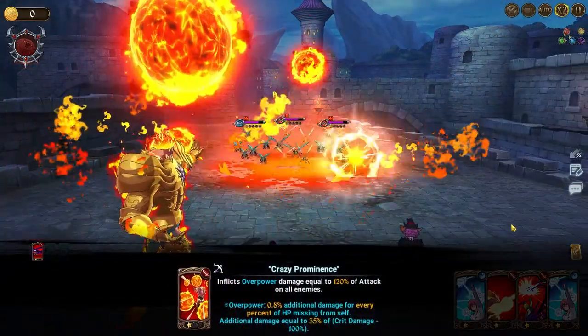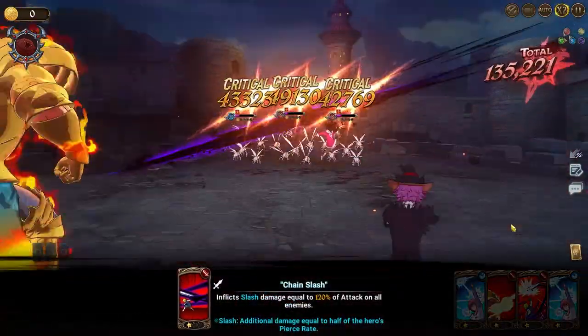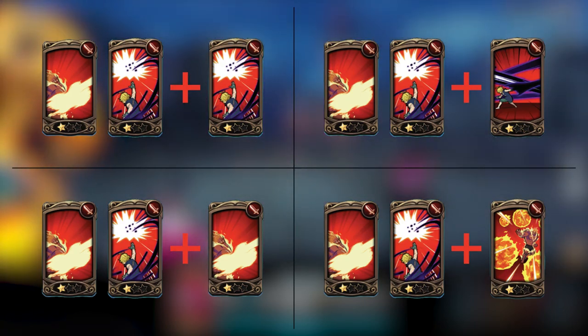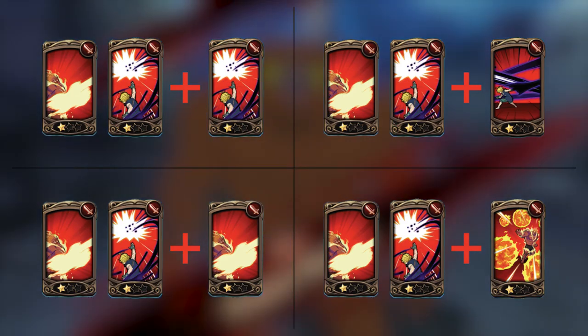Then on turn 2, since we saved Escanor and Meliodas' single target abilities, we will use both of those. So with that, we need to draw any other Escanor or Meliodas card for the third card. It doesn't matter which one, they will all work. And I will show them on the screen now.